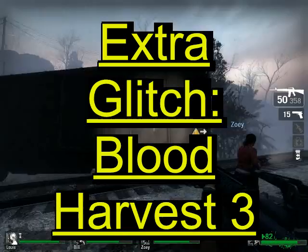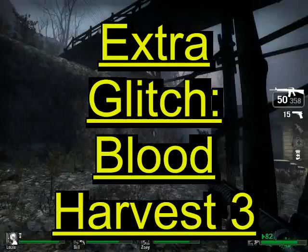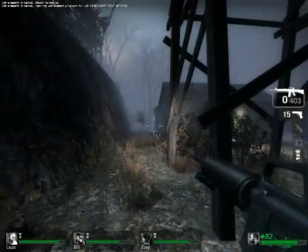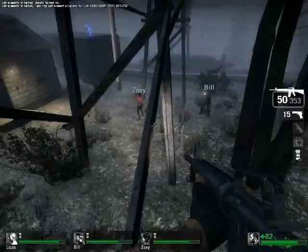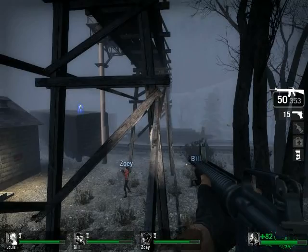This is an extra glitch I'm going to show you in Blood Harvest 3, the bridge map. Here's the bridge you're supposed to destroy by pushing the train over there. This area is glitched, but there's no use for it — you'll see why. You can climb up the bridge without destroying it: jump here, jump again to reaffirm, and you have to go up the ramp. I fall here, but let's try again — jump here, jump again to reaffirm, and then you go up this wooden support of the bridge.